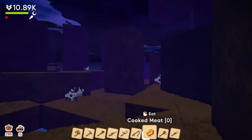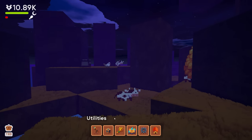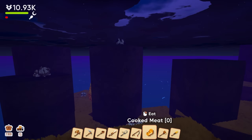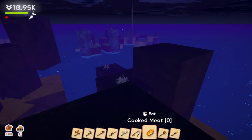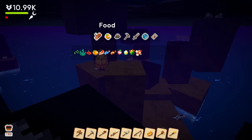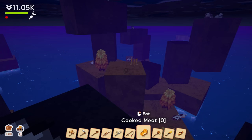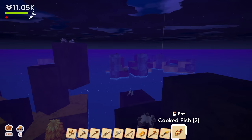Oh no, I have no meat — that's not good. We need to get some miners and some collectors up in here for sure. What do I have for food? I have cooked fish — there we go, we got two of them. Cooked fish, delicious.